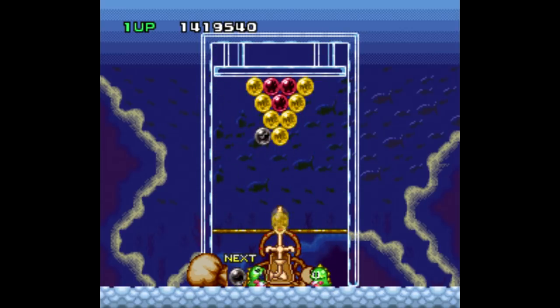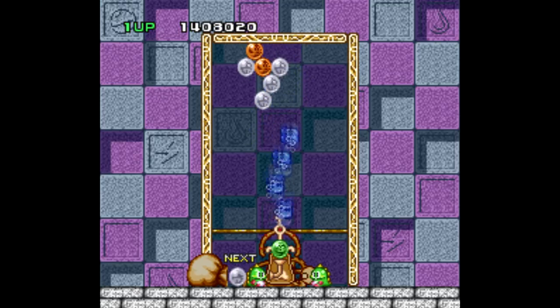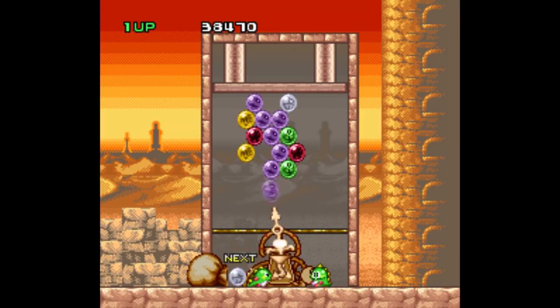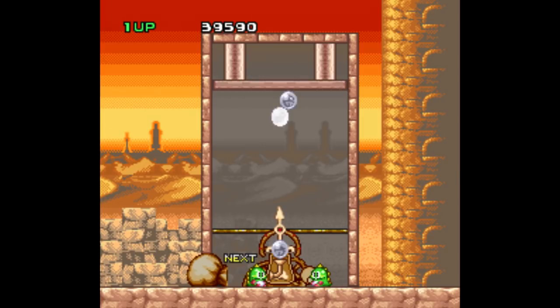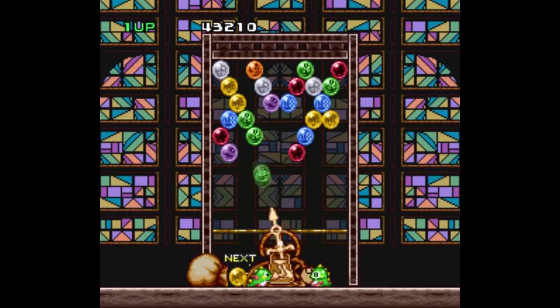This is still a perfectly okay port. The way the gameplay works is your character shoots colored bubbles from the bottom of the screen to the top, matching a group of at least two of the same color to eliminate them, the goal being to get rid of all the bubbles before they accumulate past the end line at the bottom. The catch is, there's a time limit, both to fire off your bubble and to finish the stage, since the ceiling is always moving downward.